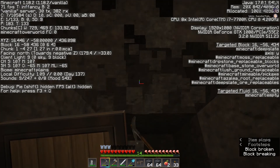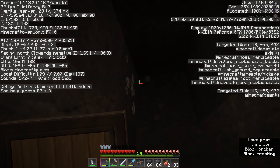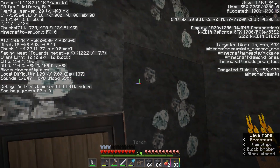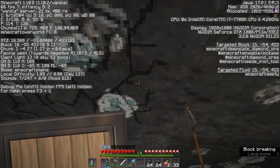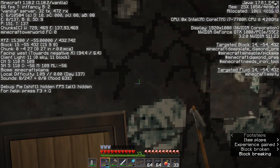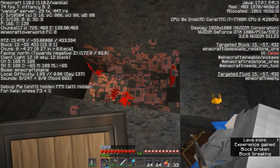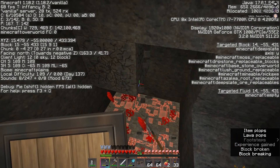I'm very tempted to try to dig up from here, but you never dig straight up — that's when most accidents happen. Oh — diamonds! Anyone have an efficiency pick? No. Fortune would be better. Oh, there's more, there's more — grab them! Eight of them. Ew, and redstone. Thank you for the XP.